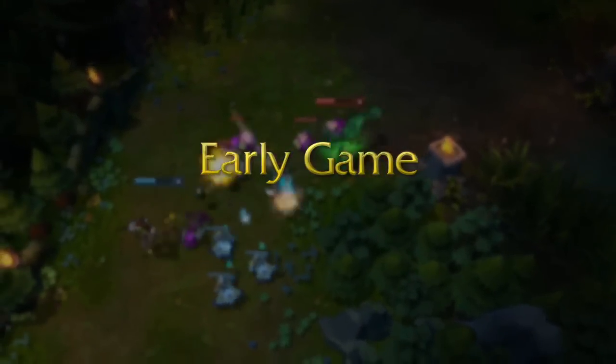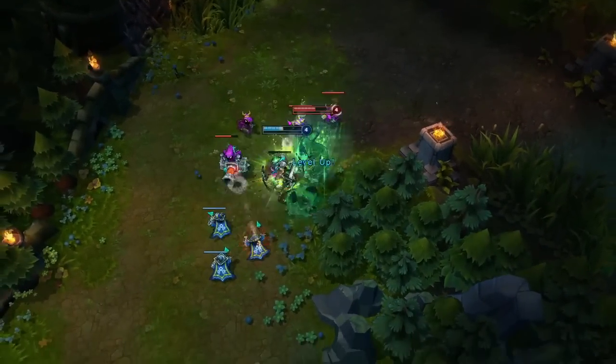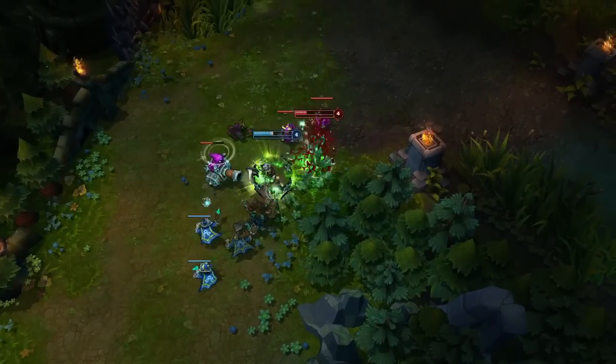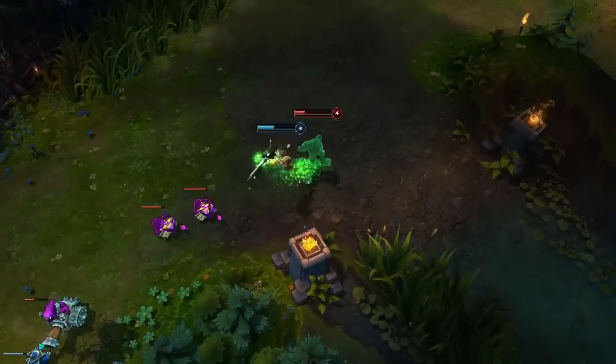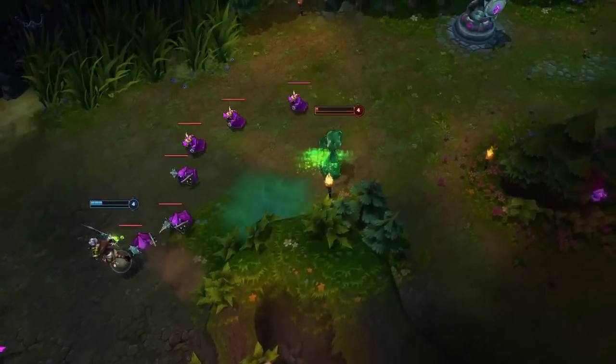When playing Zach in the top lane, he should be careful not to overextend to pick up Bloblets from Cell Division. Here, Riven dashes in and punishes him for being out of position. Stretching Strike and Elastic Slingshot are great escape tools — here, Zach slows Riven just enough to leap out of range.